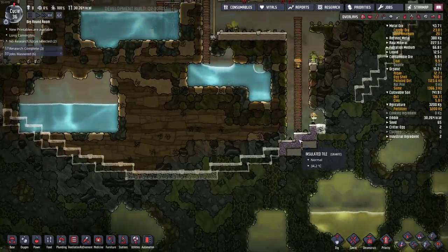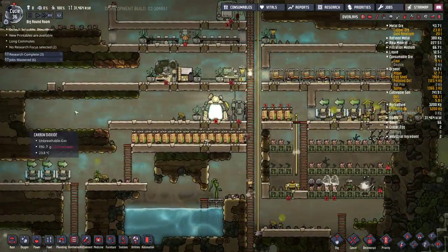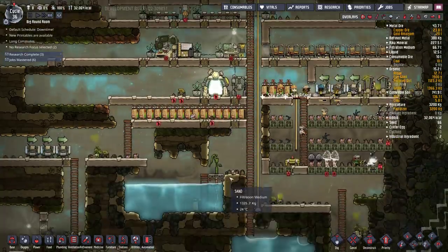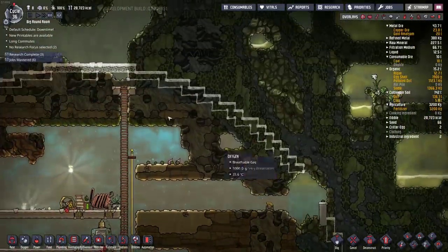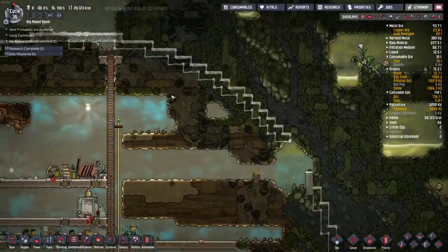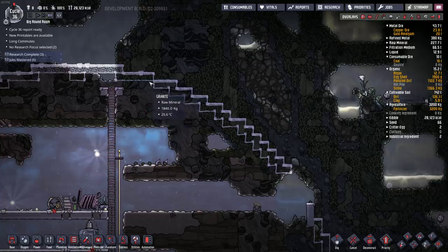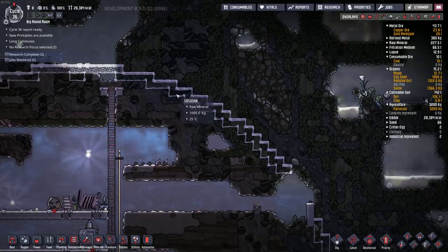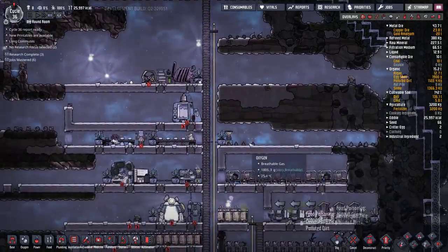I did let a couple cycles go by and all I let them do is pick up all the junk — I had a bunch of sweep orders. I haven't really built anything other than roughing out this outer rim here, which I need to fix up. I was doing a corner build leaving blanks, but the tool has it differently, so I'll just follow the tool so there are no little gaps.